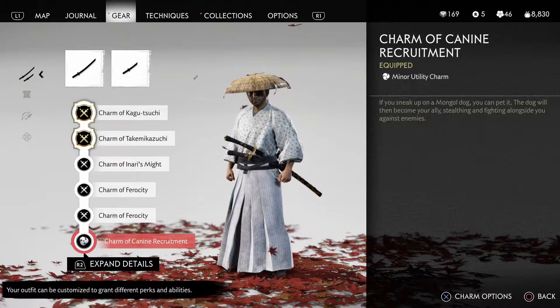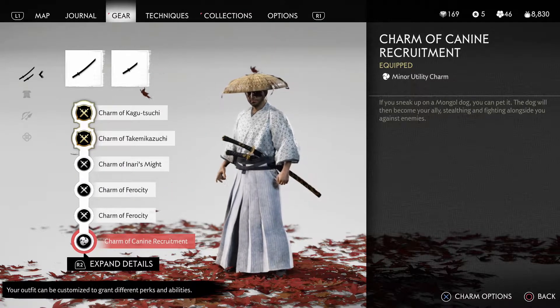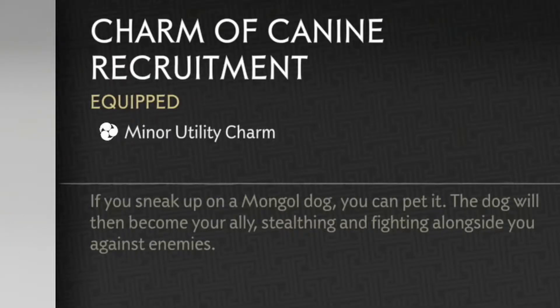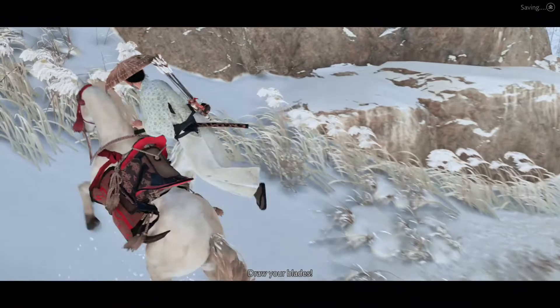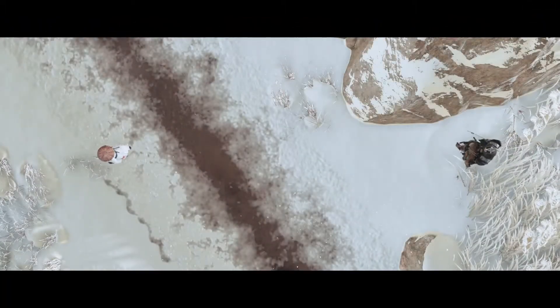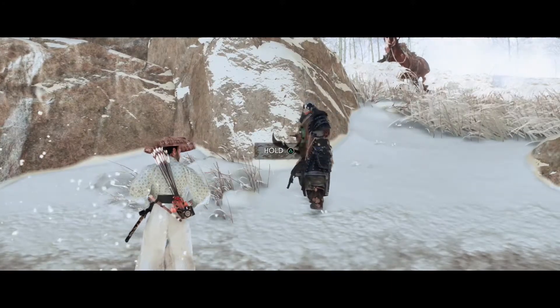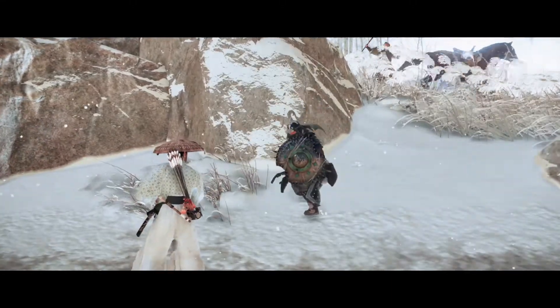The last one I equipped was Charm of Canine Recruitment. You can get this from New Game Plus, and with it you can make the Mongol dogs become your ally and fight with you. The reason for this one is because everybody likes Samurai Jack, including Mongol dogs. If you don't have this one because you don't want to start New Game Plus, you can also equip another Charm of Ferocity or any other melee charm.